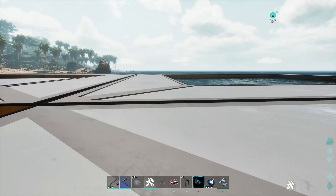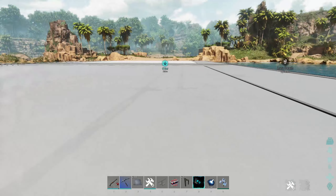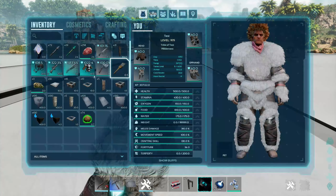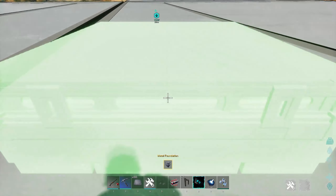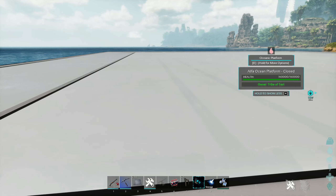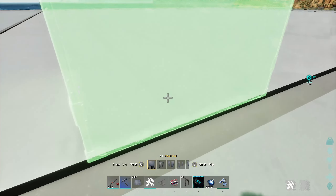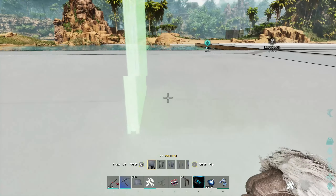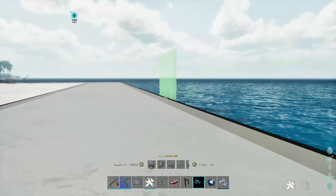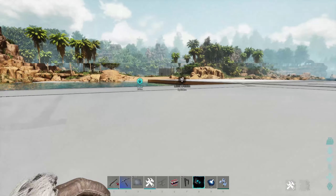We've covered the water tame cage and the open platform, so now we have the closed platform. This one also allows any type of building on it. Placing foundations out here won't snap, but same as the open one, walls do snap. There are plenty of snap points, so you can do pretty much anything you want within this area — for example, you could build a walkway all the way around your platform with walls and then build a structure in the middle.